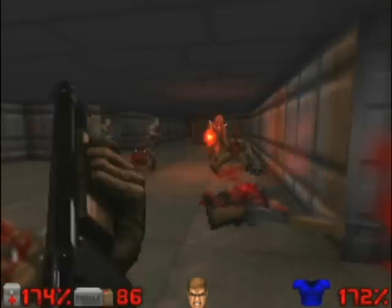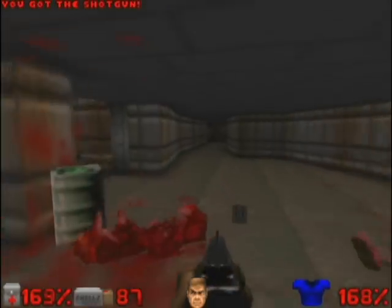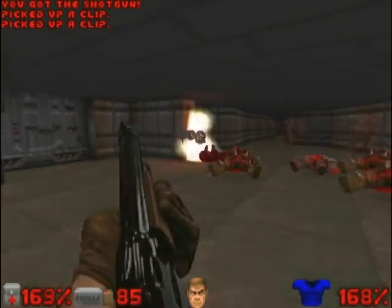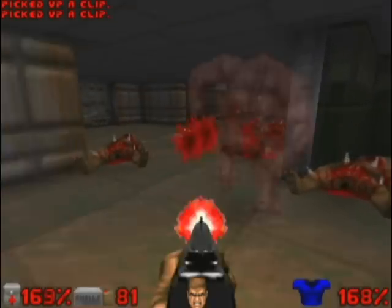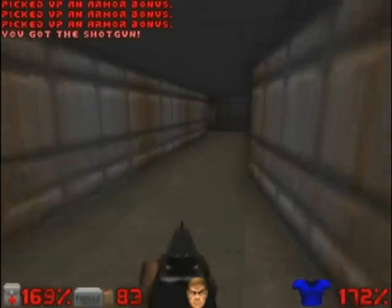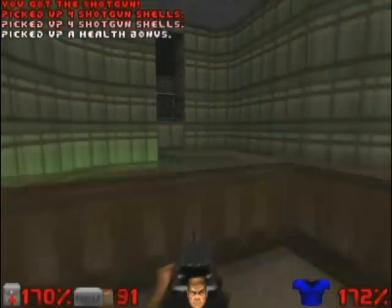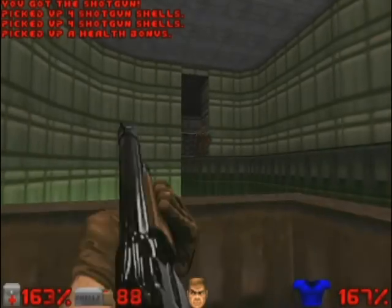Esta base começa a ficar bem mais difícil com vários inimigos chegando ao mesmo tempo. We are almost at the end of the first episode. Let's start by the bottom, here in the sacada - we have to reach the end and this bridge is mounted. There is an Imp trying to go on the bridge.